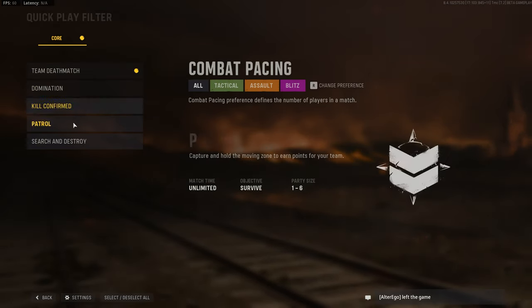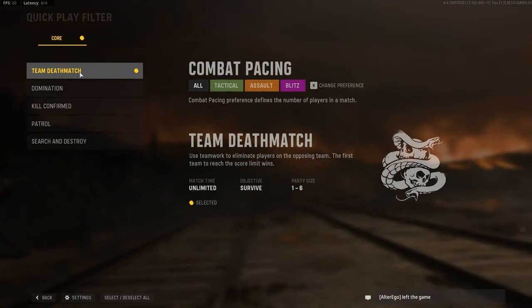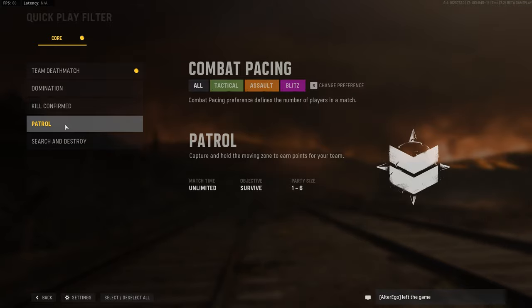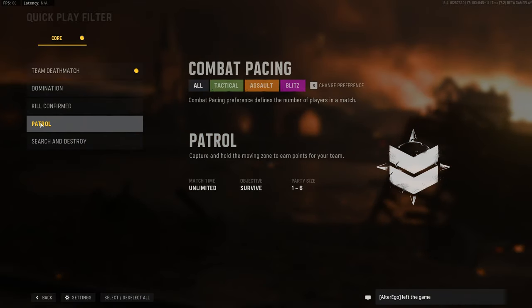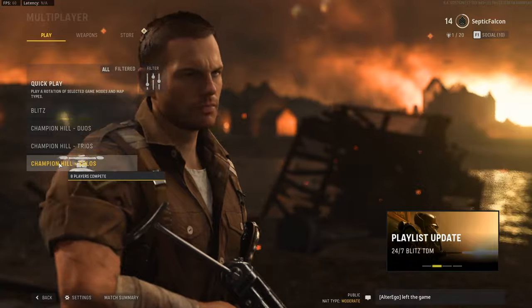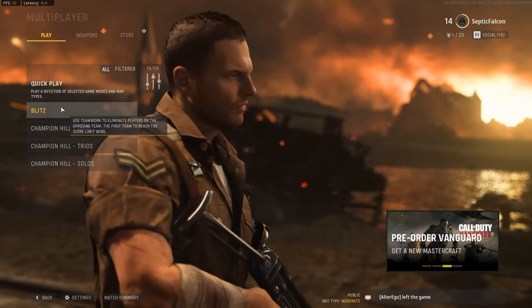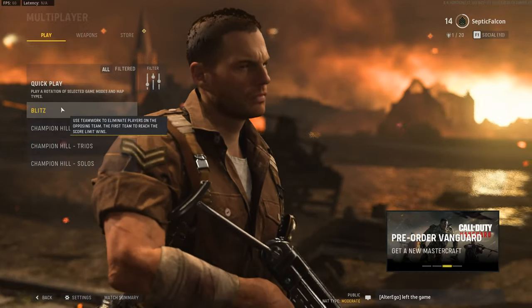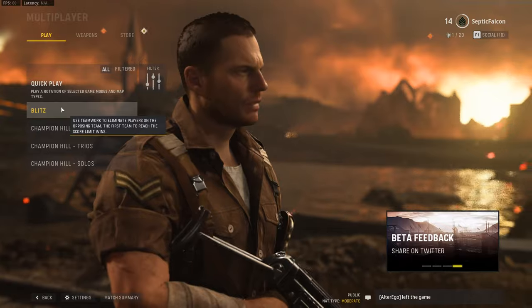During this beta we've got a couple of game modes. I'm just trying team deathmatch to level up and try out some of the weapons. Patrol is pretty good where the point travels around the map — you've got to keep up with it and constantly fight over it, that's pretty tense. Then you've got Champion Hill in duos, trios, and solos — I haven't tried that because I put plenty of time in the alpha. And then Blitz, which is just a different team deathmatch type thing that I haven't tried yet.